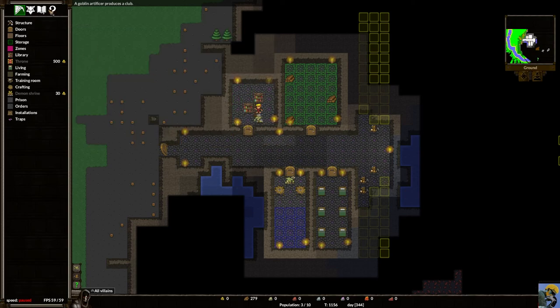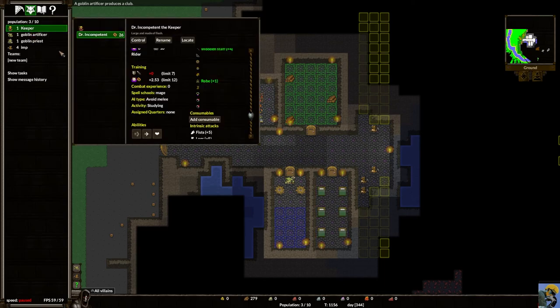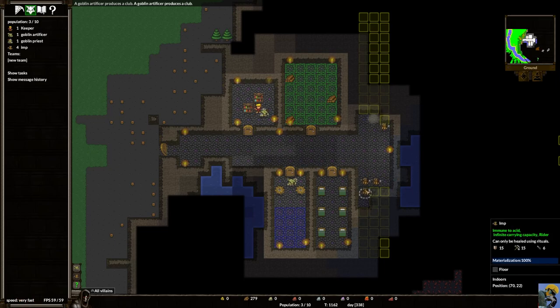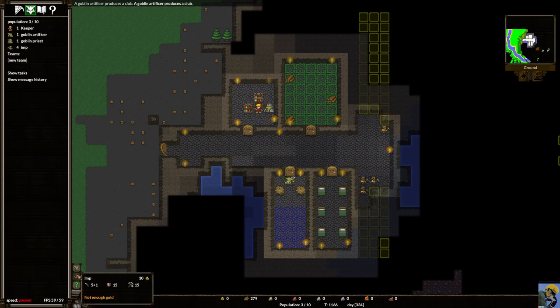Let's see what happened to the first finished club — the keeper doesn't have it, the artificer doesn't have it — ah, the priest! Once equipment is available, your units automatically want to equip themselves. Rugduff our priest has claimed the club — it's gray because he doesn't have it yet, but he'll go pick it up. You can also manually select what your units equip and change their loadout.